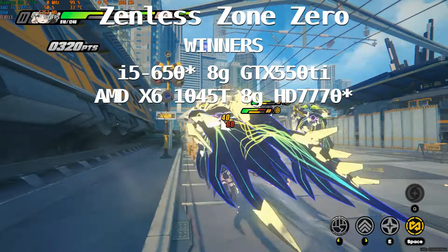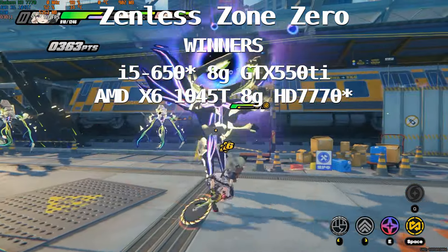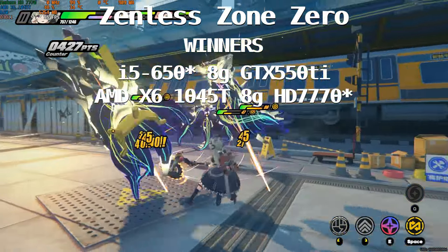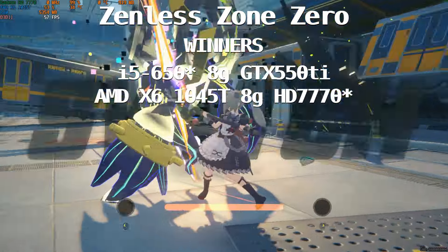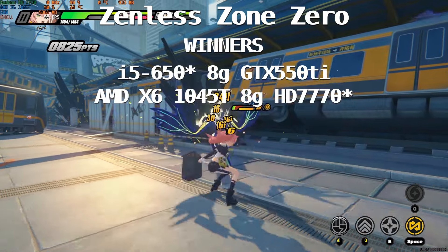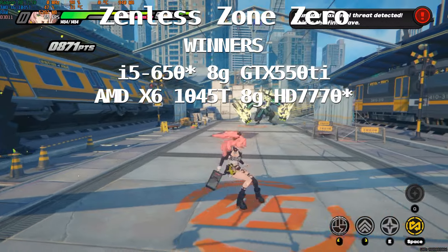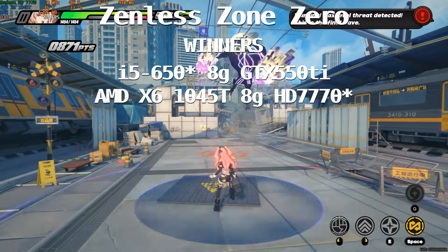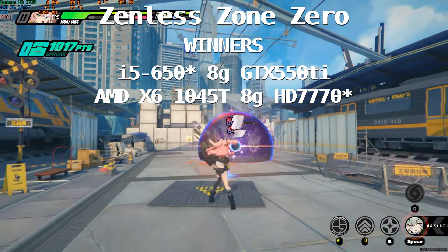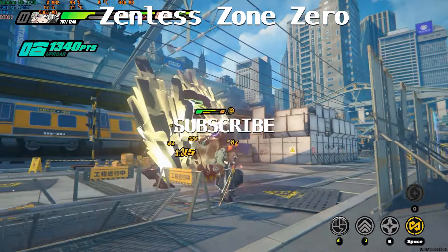So we have our winner for the real minimum requirement to play Zenless Zone Zero: the i5 650 — or more properly maybe the i5 750 — 8 gigabytes of memory, and the GTX 550 Ti. Going lower on the Nvidia side, I don't think it will fare well since we already reach 36 to 31 fps. For the AMD side, I only have the X6 1045T at that low level — 8 gigabytes of memory and the HD 7770, though I'm pretty sure a lower HD 7000 series like a 7350 could do the job. That's all for the real minimum requirement for Zenless Zone Zero — thanks for watching, see you on the next one, and subscribe!